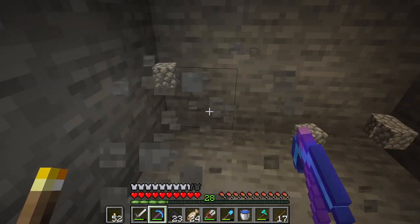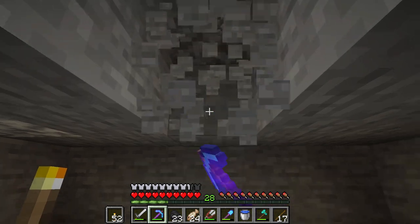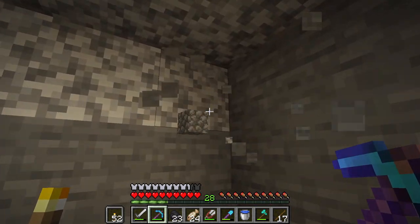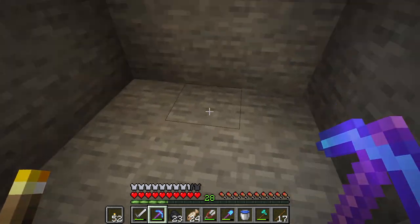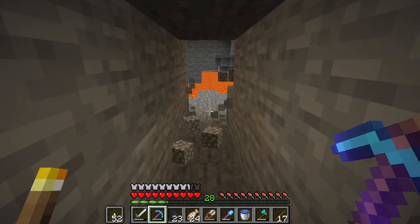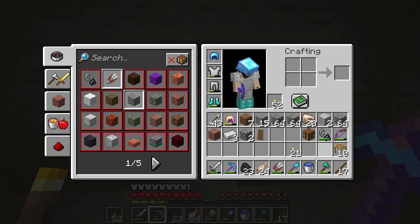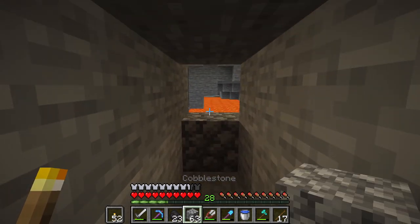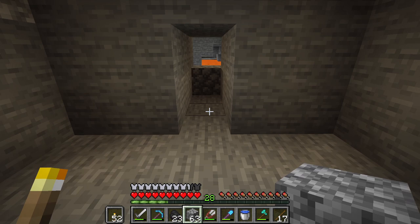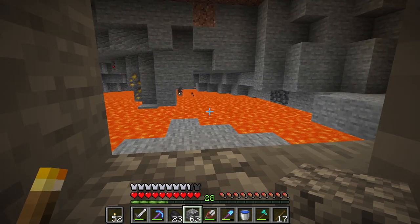We're going to do a standard branch mine. I've done branch mines before. I'd like to go straight for a while and see what we can find. I'd also like to raise the ceiling in here, but one thing I want to do is go deeper. Right now we are looking for diamonds. I should mention that diamonds can also be found lower than this. There has been word that people have been finding diamonds very, very easily at deeper levels. There's a creeper — let's grab some cobblestone and block this off for a second. I really don't want to deal with him blowing us up while I'm talking.